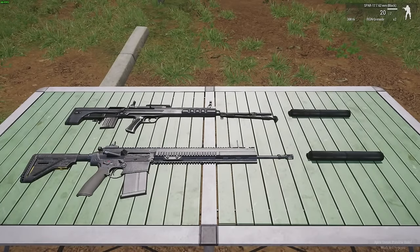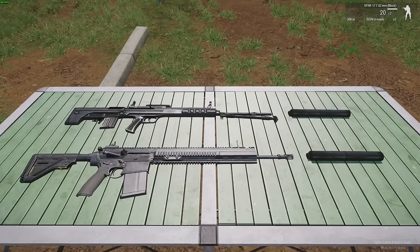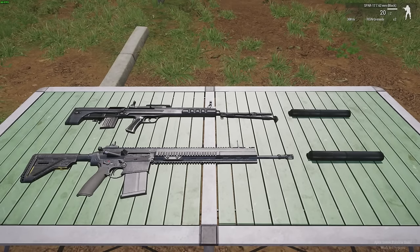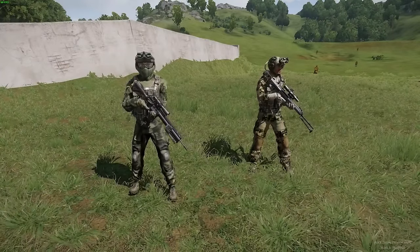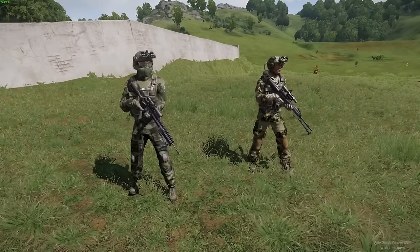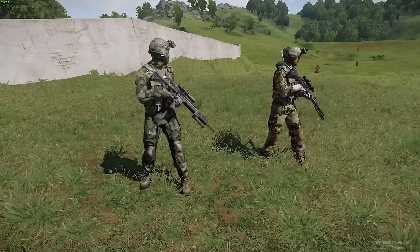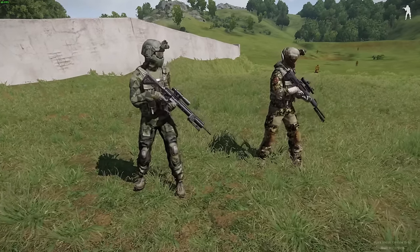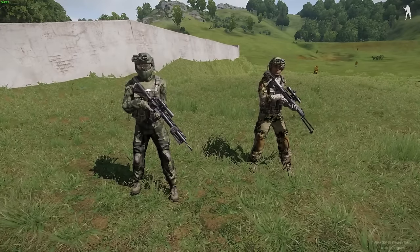Hey guys, how are you going? This is Billy Eatworlds, and today we're going to compare the brand new SPAR-17 and CMR-76 Marksman Rifles — two rifles that I think are likely to become some of the most popular guns coming out with ArmA 3 Apex in just over a week. The SPAR-17 is the standard Marksman Rifle of the British CTRG, and the CMR-76 is used by CSAT forces in the Pacific, meaning these guns are going to be going head-to-head on Tanoa. So the question is: which one is going to come out on top?